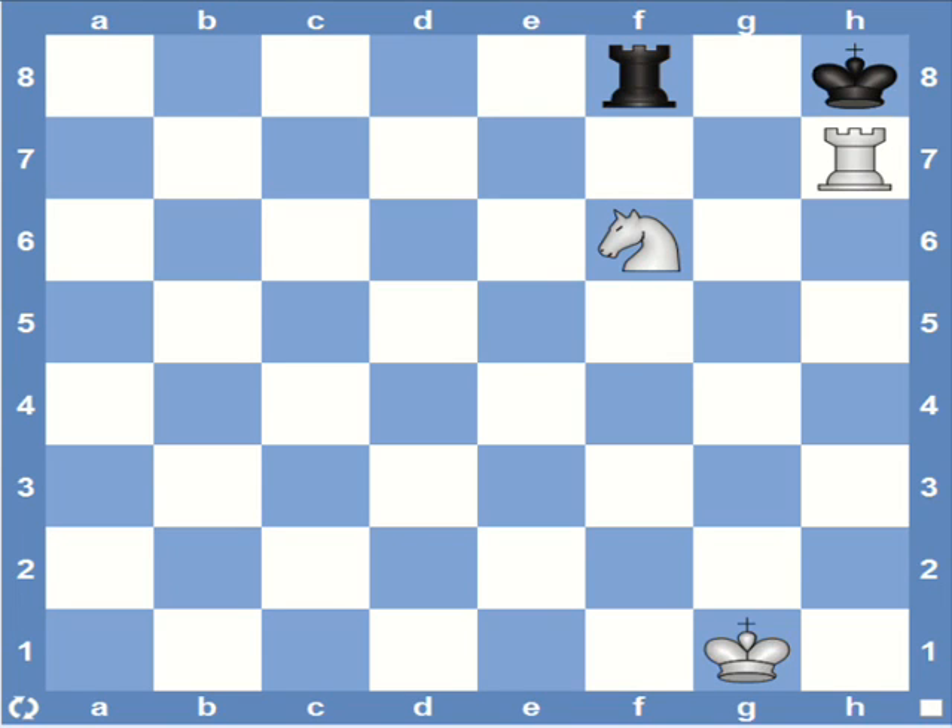Hi all! In today's video, we will go through another rook and knight mate, more popularly known as the Arabian mate. As you see here, the rook and knight work together to deliver the mate. The rook gets protection from the knight and here the black king is trapped in the corner. Notice that for this mate to work, the king either needs to be trapped in the corner or trapped by his own pieces blocking his way, as you'll see in the next few positions.